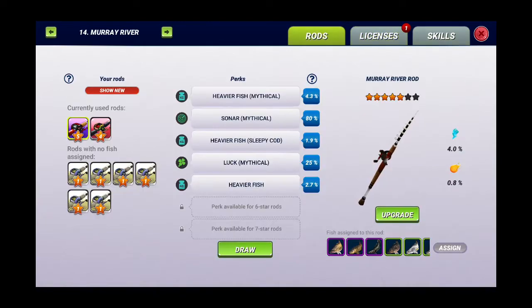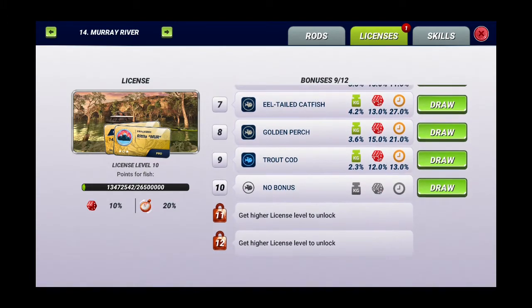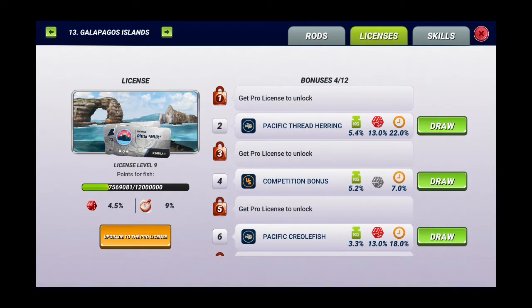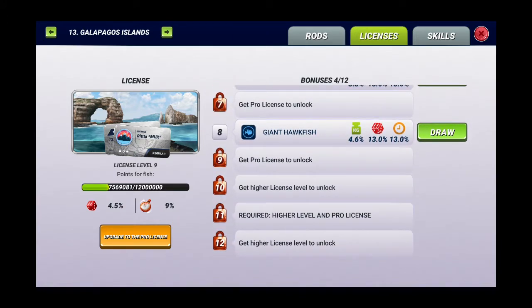In the previous video I showed you rods, and next up is licenses. In every location you can have 12 licenses. One of them is a competition bonus if you have a pro license. For example, in the Galapagos Islands location I have a regular license, so I can have bonuses only for six, but only after fishing a lot of fish in that location.